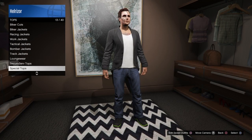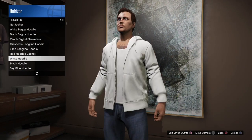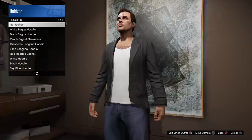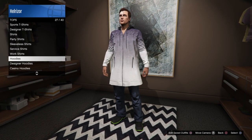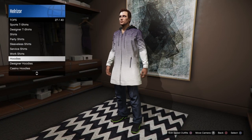You can pretty much do just whatever. For example, let's go down to my hoodies right here and put one of these on. And as you see, I still have my Tron shoes down below. So that's basically how you get the Tron shoes on any outfit.